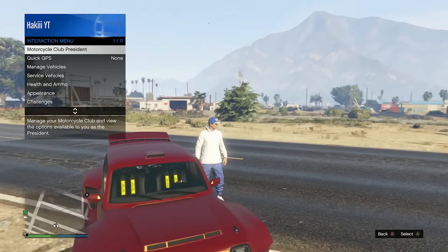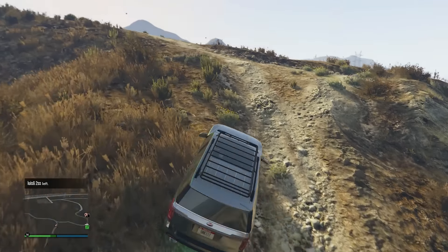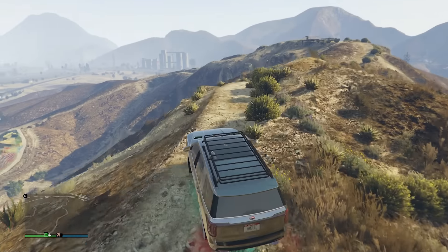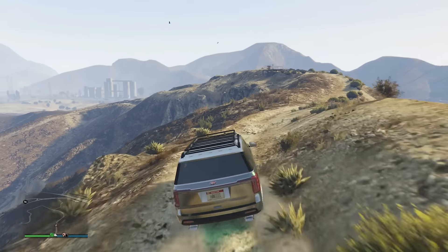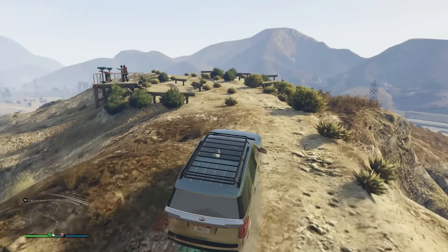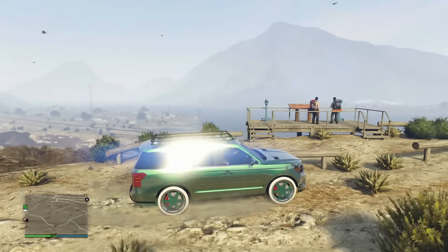Up next, coming in a little cheaper at $1,835,000 is the Aleutian — a really good all-around SUV. Unlike the La Carouse, the Aleutian does have armor plating and it takes a good amount of rockets to blow it up, so protection-wise it is top tier.